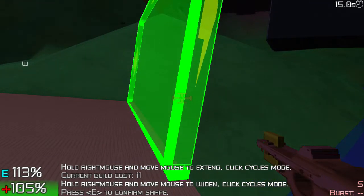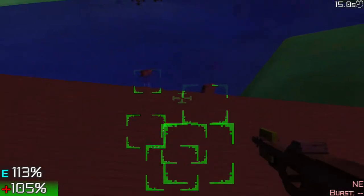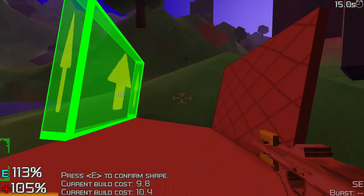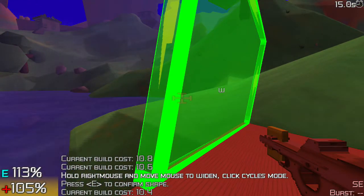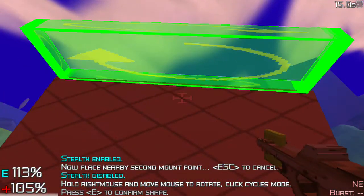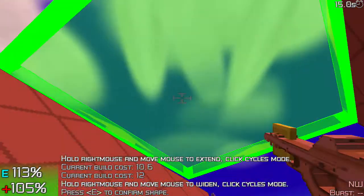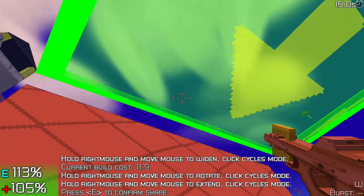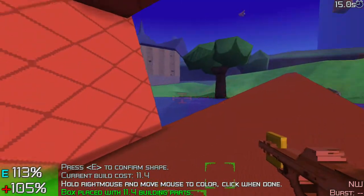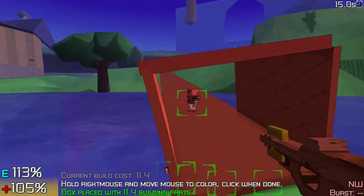I'm going to build a little enclosure on one end of the bridge, just to give me a little added bit of safety and stealth. Now about the arrows that appear on structures as you build: after you place your two anchor points, you'll get the universal symbol for rotation. If you hold down the right mouse button and push forward or back, the structure will rotate up or down or side to side, depending on how you have the anchor points placed. The arrow pointing out or up lets you adjust the length or the thickness respectively, and you cycle between these modes by left clicking.